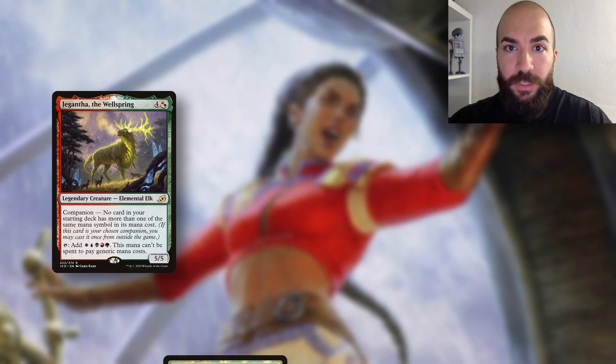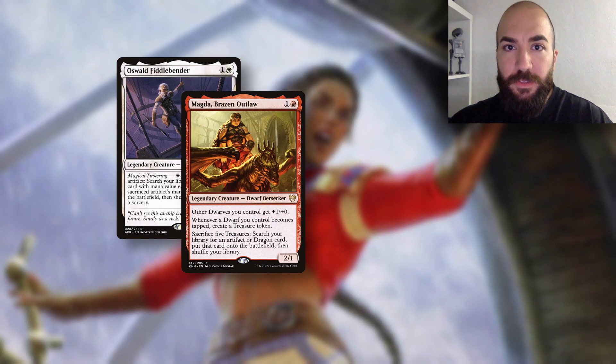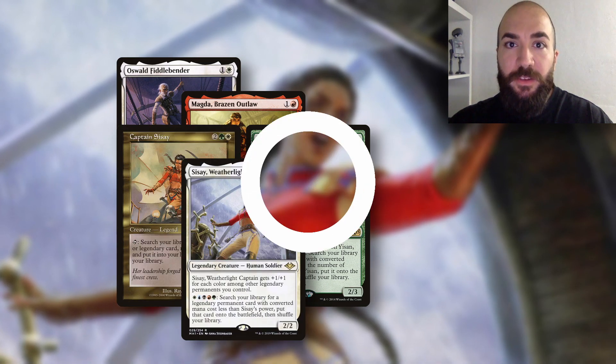Some can only tutor stuff with a specific CMC, some can only tutor creatures, some can only tutor legendary stuff. However, these decks are all built in a way that enables them to circumvent these restrictions. Most toolbox commanders have a tutor chain that allows them to tutor up a game-ending combo in a single turn. Common examples are Oswald, Magda, Yisan, Old Cisse and New Cisse.